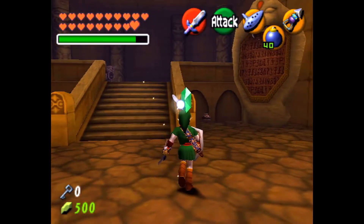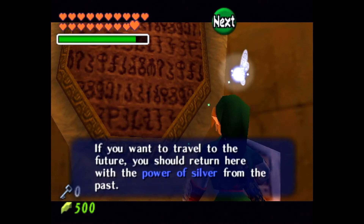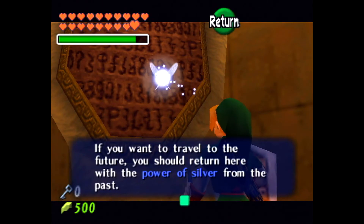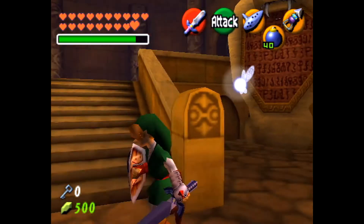Get rid of these pots — like seriously. I did the child portion, so let me just read this: 'If you want to travel to the future, you should return here with the power of silver from the past.' Okay.